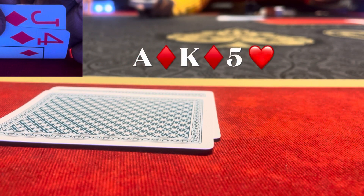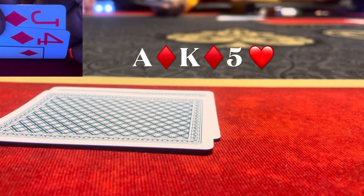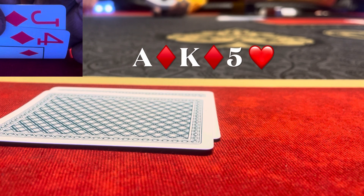Flop comes ace of diamonds, king of diamonds, five of hearts. I flop the second nut flush draw. I play in flow and check, under the gun plus one checks, and the button bets out pretty small — he down-bets to $15. I don't see a reason to raise yet since I don't have anything certain, so I just make the call. Under the gun plus one folds.